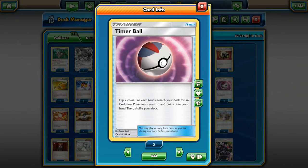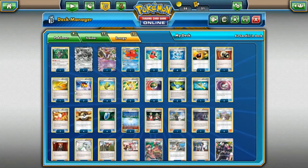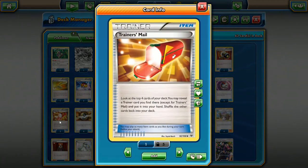Timer Ball — I almost didn't want to put this card on the list just because of the randomness of it, but half the time you'll flip at least one head and grab one evolution from your deck. Vileplume has started to run this card a lot because it lets them grab evolutions and start evolving off Giant Plant Forest. I think this card could be good — it's going to have to wait until rotation and until more Sun and Moon sets come out. Definitely a card to consider picking up.